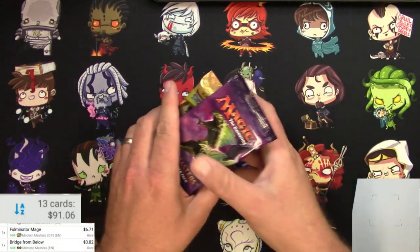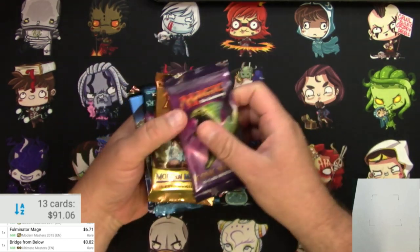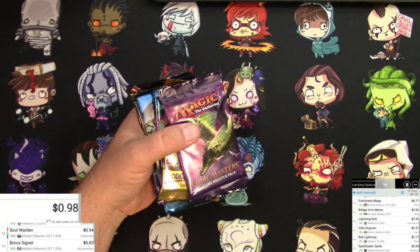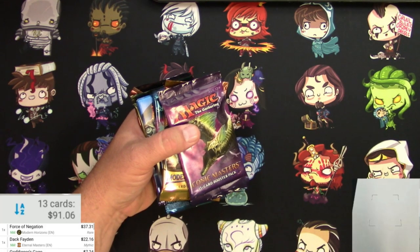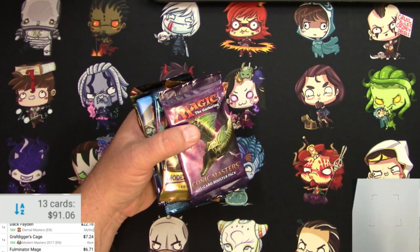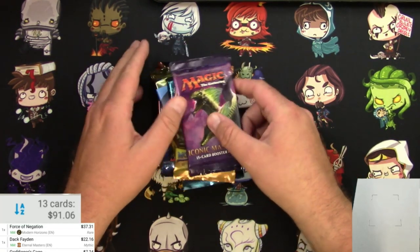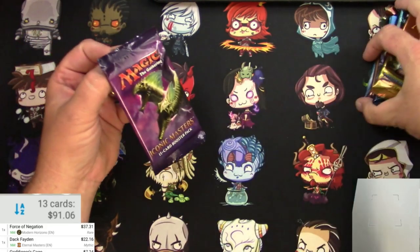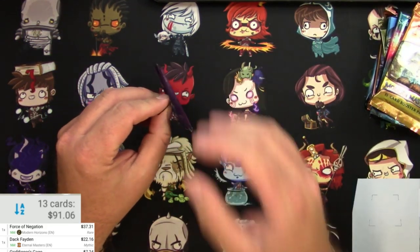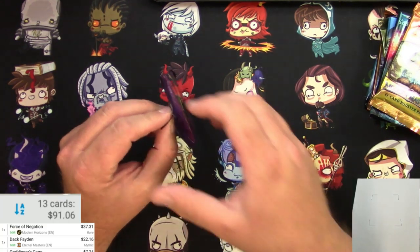That was the first set of packs, and I ended up with a pretty good haul. I got a Force of Negation, a Dak Faden, a Graf Digger's Cage, a Fulminator Mage, a Bridge from Below, a Lightning Bolt, and some other stuff. So now let's go for round two and see how well we can do with this second set. Just to double check — still got sound. Excellent. I'm super paranoid now that it's just going to cut out again.